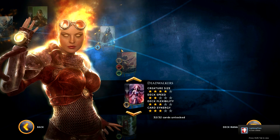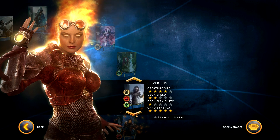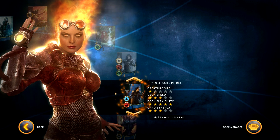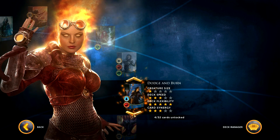This expansion, I think, is just referred to as 'expansion' as well, which is a little odd. It adds five new decks, which I have unlocked. So let me see the first one — there's the first one: Dodge and Burn. It's a very trolly deck is what I would describe it as. It's blue and red as the colours.